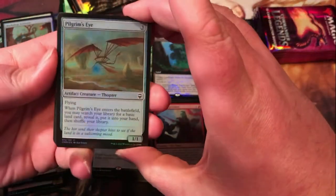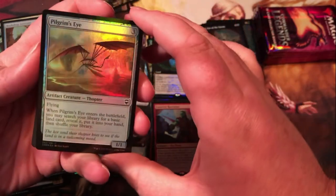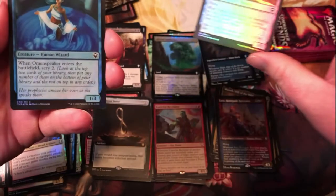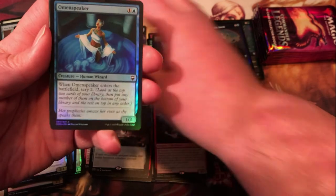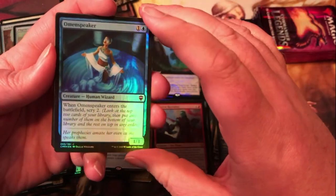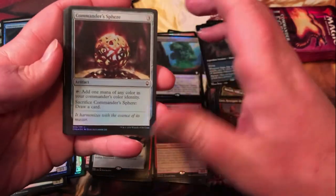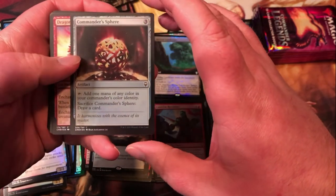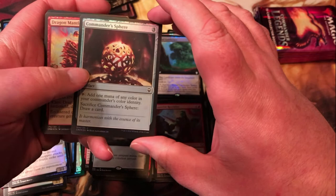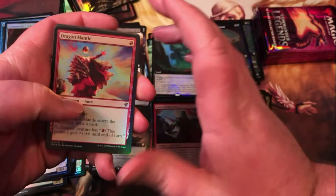Pilgrim's Eye — nice colorless search for a basic, good fixing for limited for sure. Omen Speaker is pretty good for limited, but Commander Sphere is something that is definitely playable in constructed in certain decks — three mana, taps for mana of any color in your identity, and then you can sack it to draw a card if you need to, so it's got some flexibility.